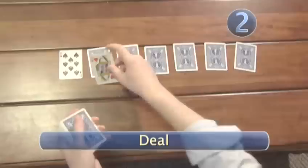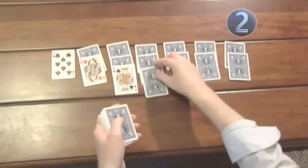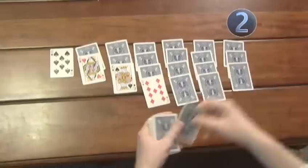Step 2: Deal. Deal seven cards, turning the first card on the left face-up. Now deal another layer on top of the remaining cards, turning the second card from the left face-up. Keep following this pattern, adding a layer to the remaining columns and turning up the leftmost card until all columns are complete, for a total of 28 cards.